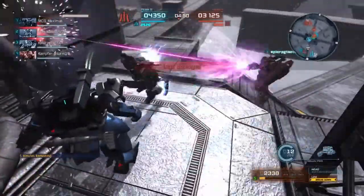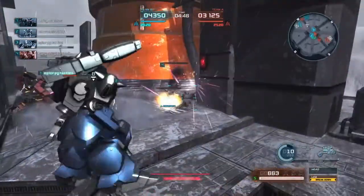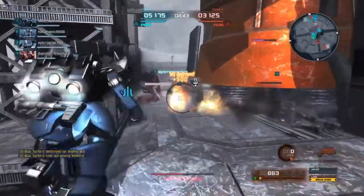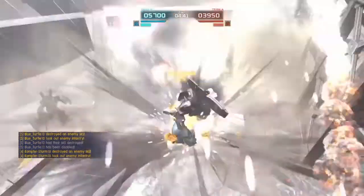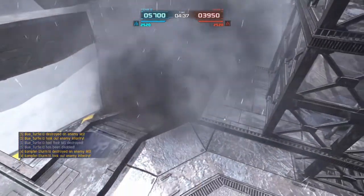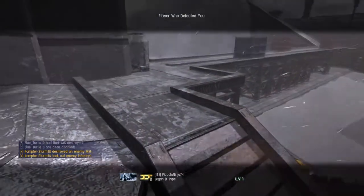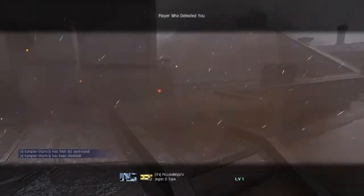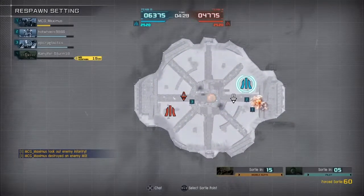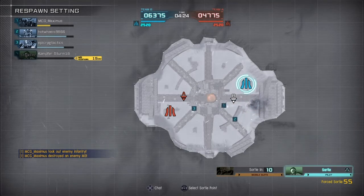I'm gonna get my legs completely shattered and I'm gonna try the best I can to survive. Luckily my teammate knocked over that powered Gym 3, so it gave me somewhat of a chance, but it seems the enemy Jagen D type has finished me off, and they are teleporting a bit by the looks of things. Looks like our Hazel custom is hot in the pursuit, so hopefully they'll be able to at least weaken them a bit.